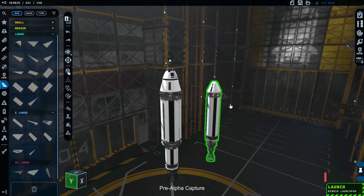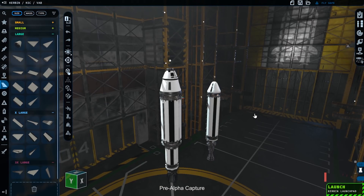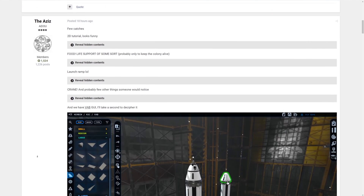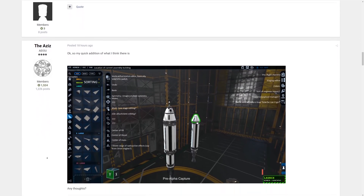We also get a short glimpse inside of the new VAB at the four and a half minute mark in the video, and there's a lot to unpack here. Some things look very familiar, like the part selector on the left, but there are many new things to discover. Fortunately, KSP forum user TheAziz already created a handy breakdown of the new elements.